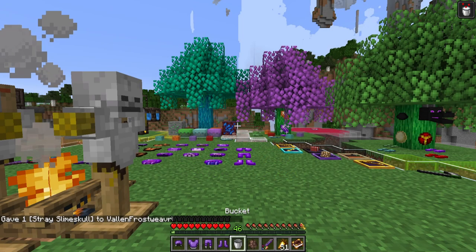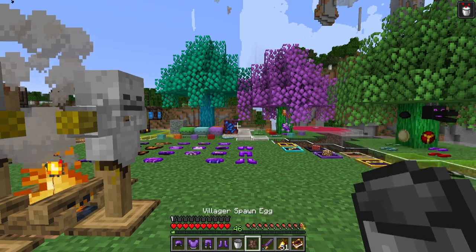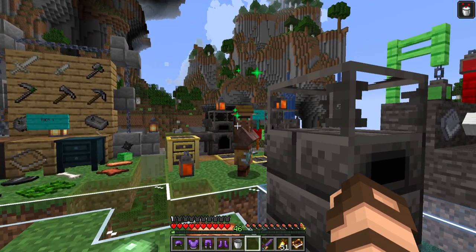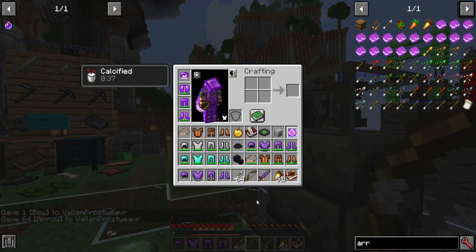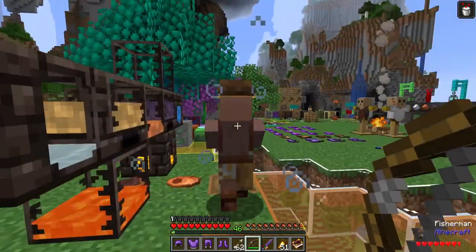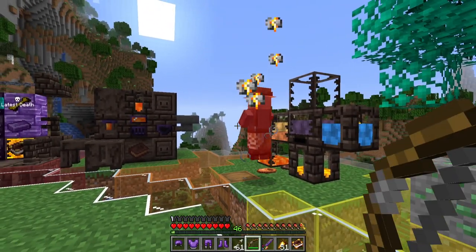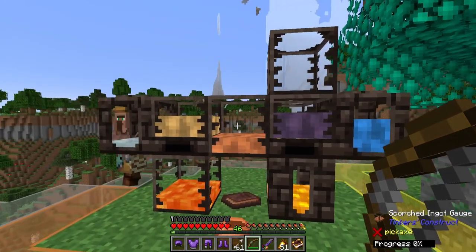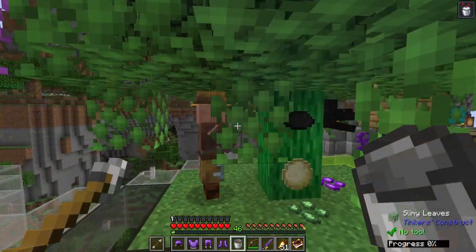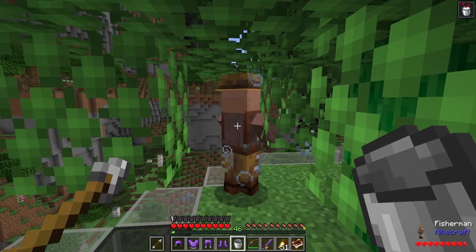If we grab this stray slime skull, it gives me the calcified effect, which changes things a little bit. Enemies I attack at range will get a specific slowdown effect. With only regular arrows in my inventory, if I shoot a target they get a slowness effect. And if I get myself calcified — similar to the skeleton one — it means you can then give a slowness effect to your melee attacks as well.